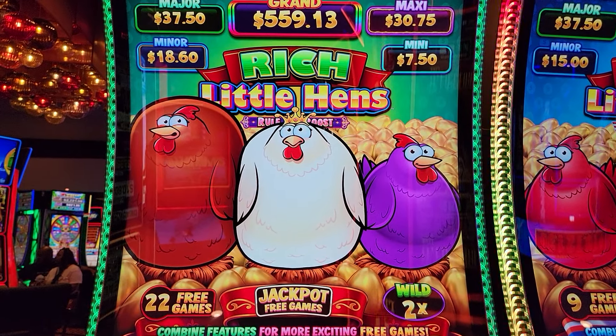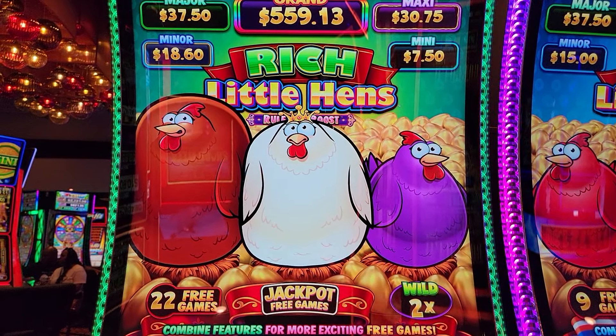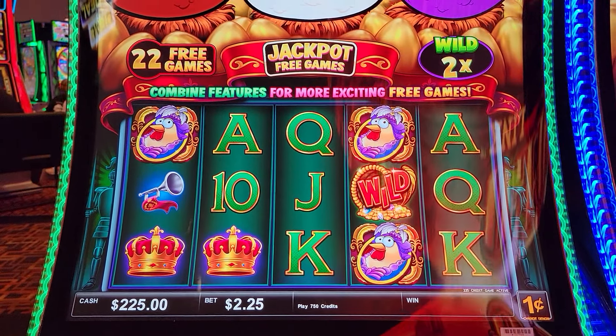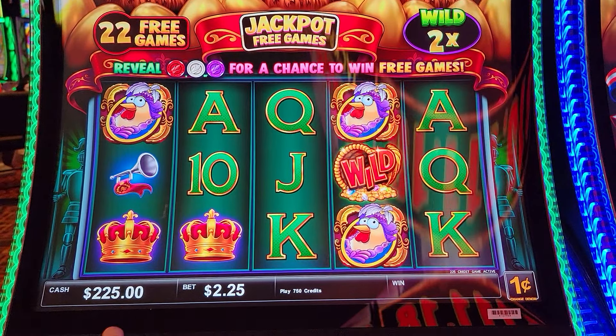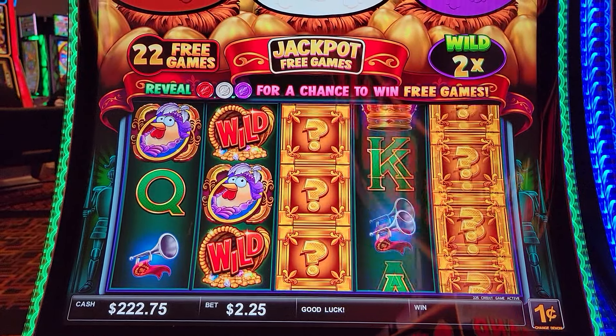Welcome back folks to Slots of Opportunities. This is Rich Little Hens. Found this at 22 — anything 20 or higher, close to 20. Anything less, you better have free play. So 20 is kind of a good target for these. There's more to it than that, but you see a 22, it's a play. No guarantees in life, though — only opportunities. Two dollars and 25 cents in the machine. Let's get rolling, see what we can do.